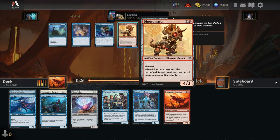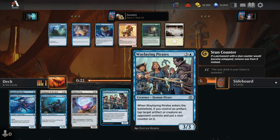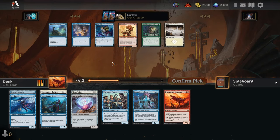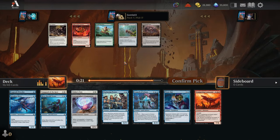Pick number 10 — we do see a Dynatomaton this time. But we've got a couple Pirates already for the Pirate Hat to equip at just 1 mana, where it's actually pretty solid. Equipment plays decently well in this format with cheap flyers like Spyglass Siren. We take the Pirate Hat here over the Waterlogged Hulk, hoping to stick to a more aggressive blue deck rather than the really grindy Blue-Black deck.